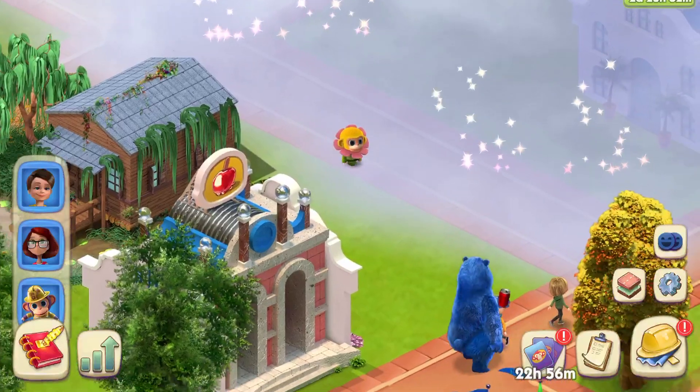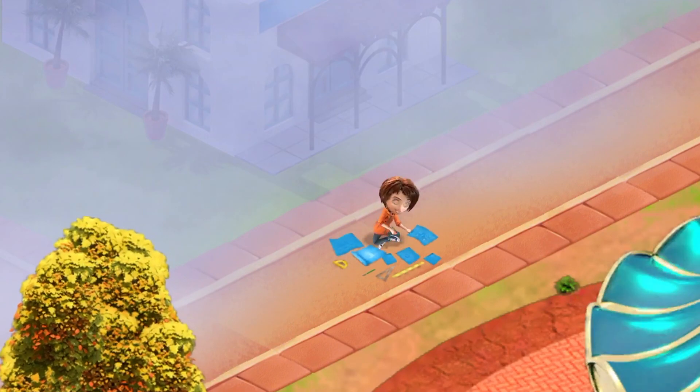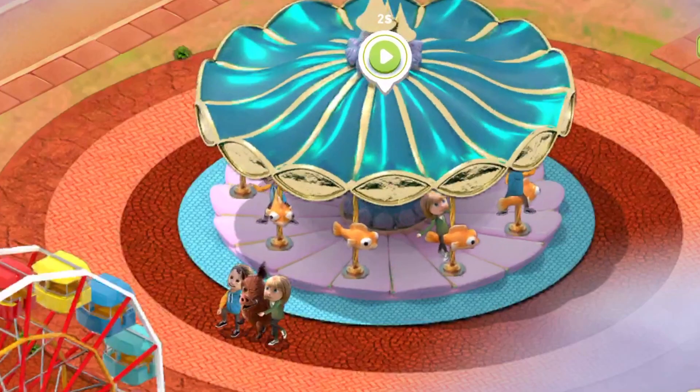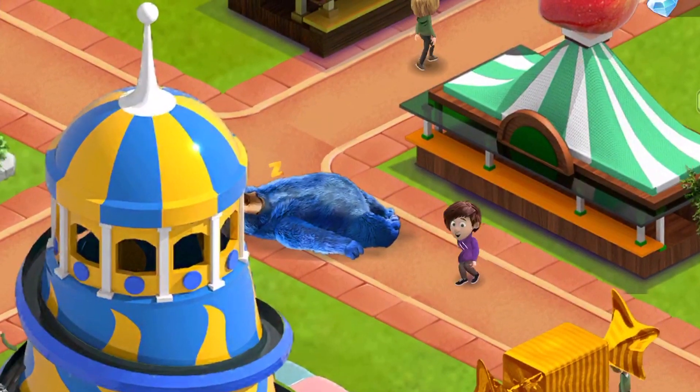Assigning your friends to do certain jobs in the park will keep things moving smoothly. As you work on blueprints to expand your park, I have Greta taking pictures with guests and Boomer is promoting the soda. Boomer, really?